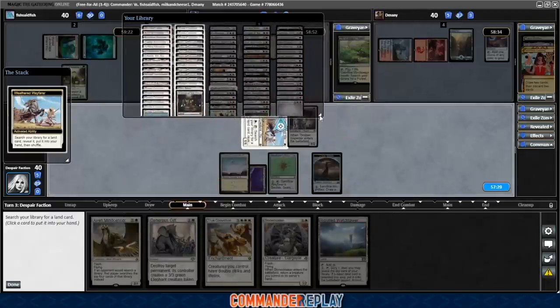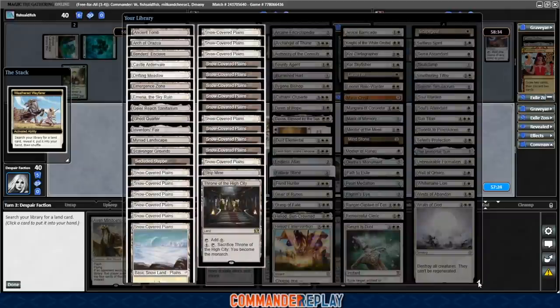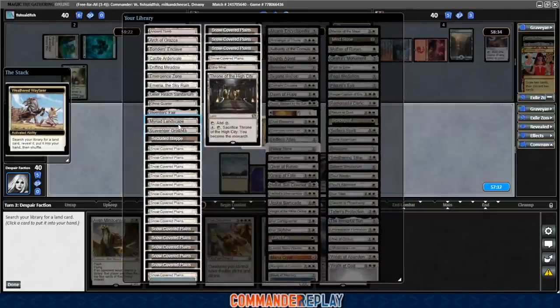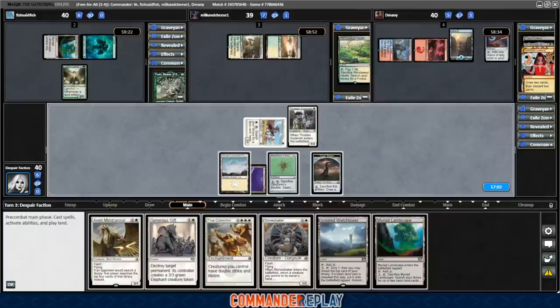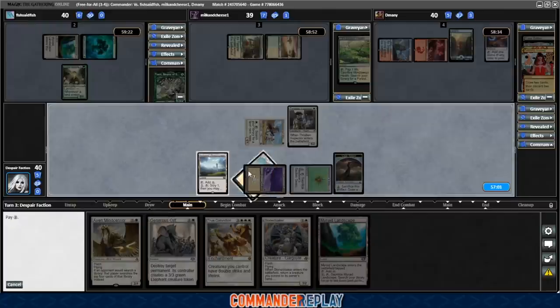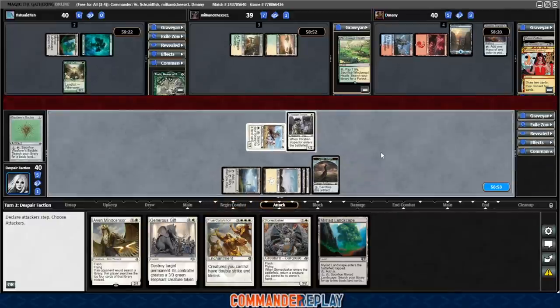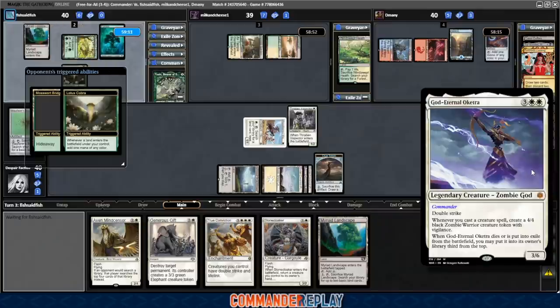Ancient Tomb is nice because it's ramp, but I actually don't know if we need it that much. I think I want Myriad Landscape more than anything. If we play the Landscape now, I think we need a way to turn it on. Play the Watchtower now, crack the Bauble, get a Plains. Thraben Inspector keeps the Lotus Cobra back, so normally I'd probably attack right here, but the green deck will be highly aggressive having seen this Toski deck before.